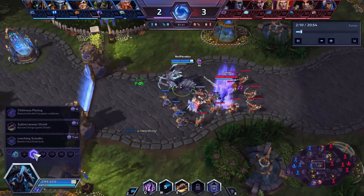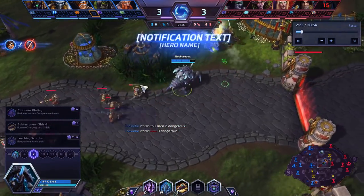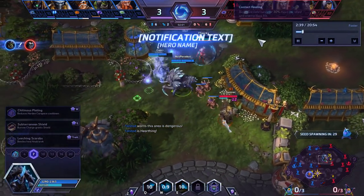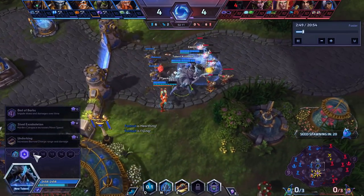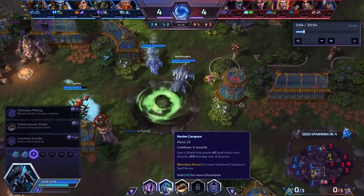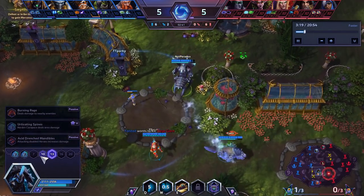Level 7 is what makes this build work, which is the reduced hardened carapace cooldown for every time you take damage from an enemy ability. If you're taking damage from a damage over time — from Ana, from Lunara, or from Kael'thas — you're going to be shaving off a second from your cooldown. It's a 6-second cooldown, it lasts for 3 seconds, meaning you can have permanent uptime on your shield, permanent uptime on 60 spell armor, and permanent uptime on the extra movement speed. I'll talk about the spiky shield part when we get to level 13.